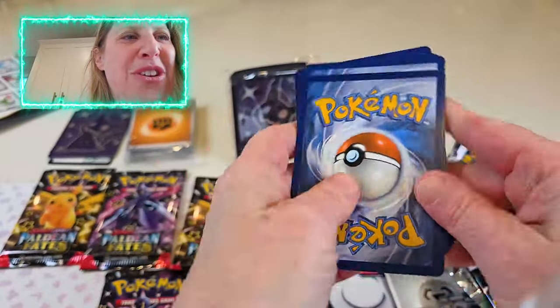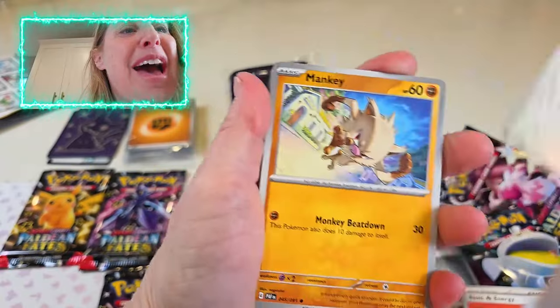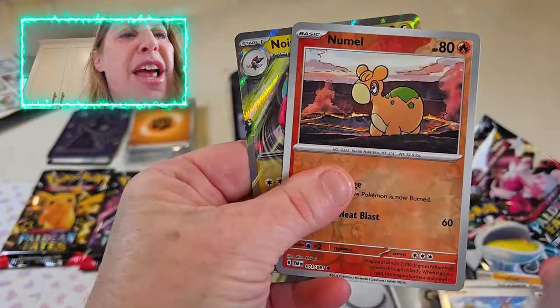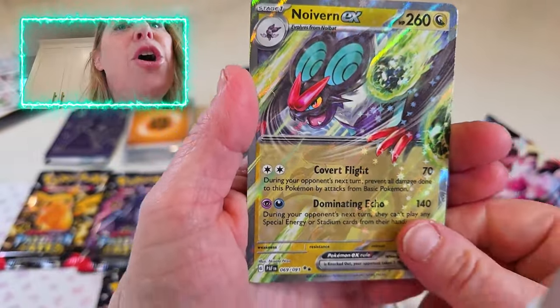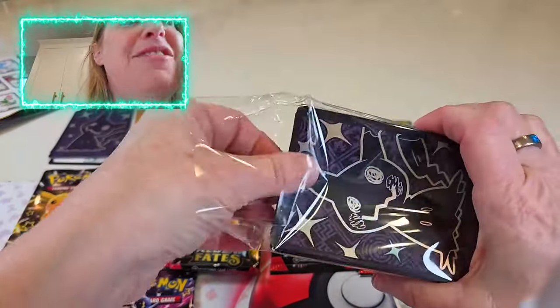Pokemon, why don't you tell us about your backstory? Thanks for asking, Derek. I have joined Derek in his interest in Pokemon because we thought it would be something super fun to do together, so I've learned quite a bit about how to collect them, what the investments are — oh, I see our first hit! It's a Noivern EX. That is beautiful. We're going to put this off to the side so one of my trusty assistants can sleeve it up for me.